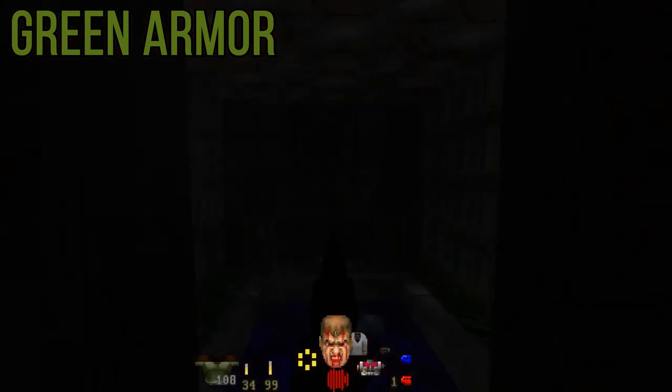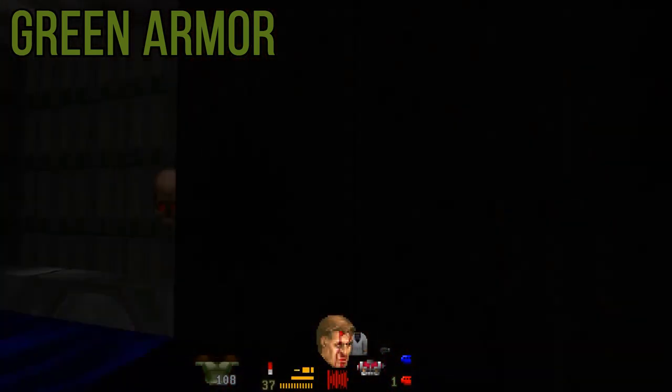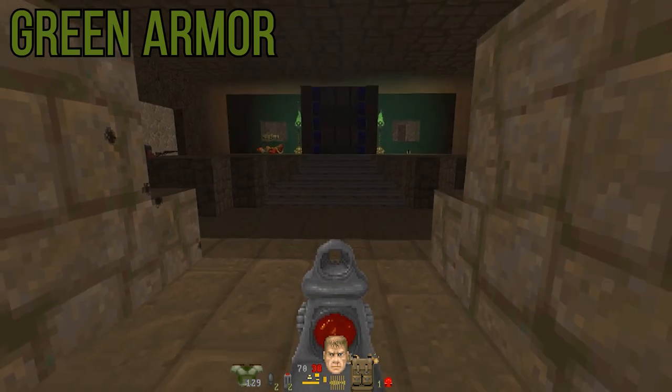The materials that green armor is made out of are designed to slow the spread of flames across the wearer and make them easier to extinguish when crouched and spinning. It's a good armor kit — a balance of speed and protection.